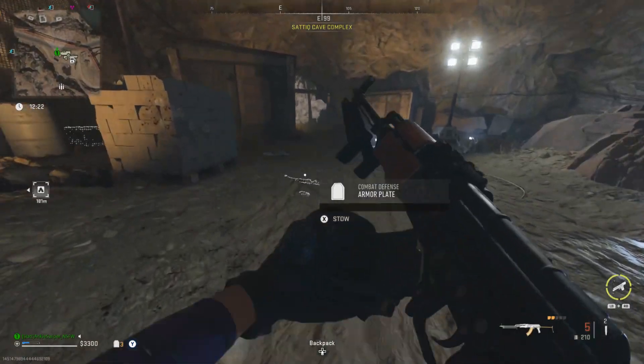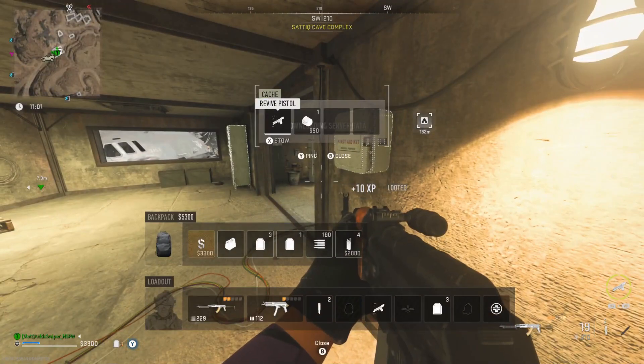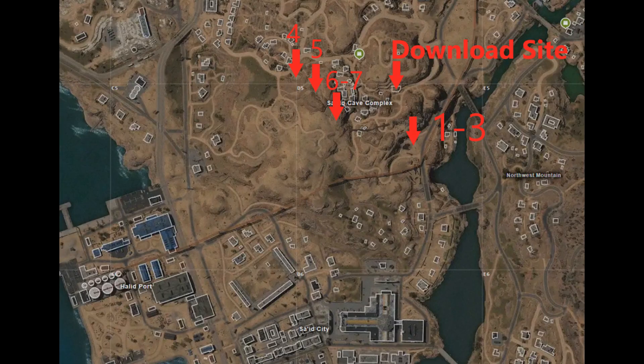After that, I'd recommend going and downloading the data you need. It's going to be on this little bunker here on the map, and then I'll show you a route for the other four trucks you need to place trackers on. If you ping the actual cave icon, you'll be able to find right where you need to go.